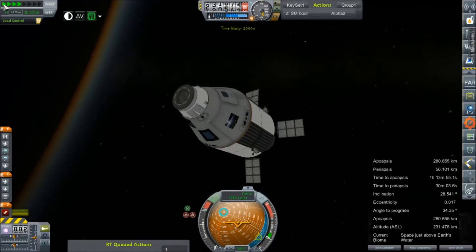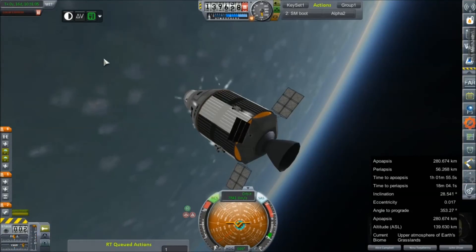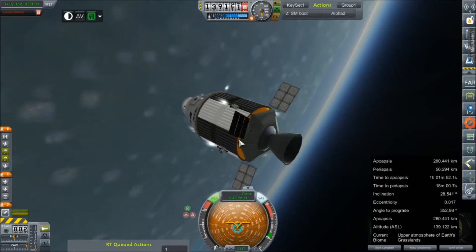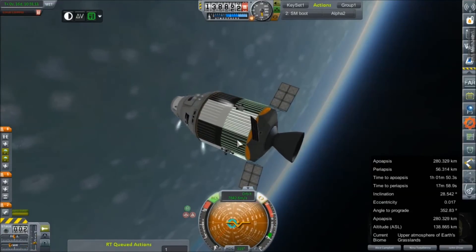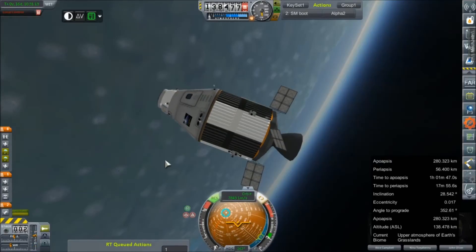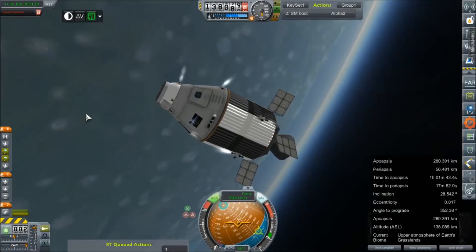You guys are coming home wicked fast. We need to be pointed to retrograde. And how much delta-V do we have left in that service module? About 3,000 meters per second.